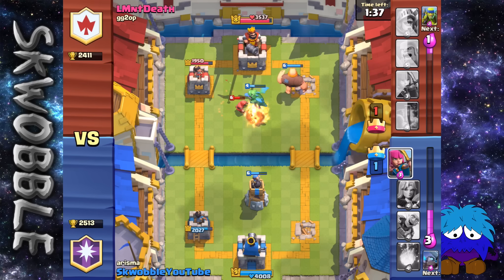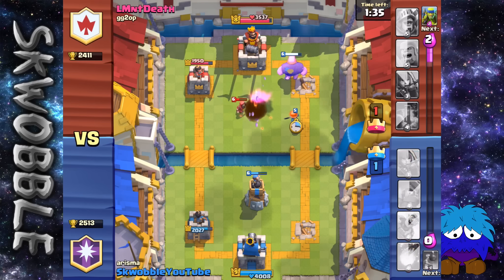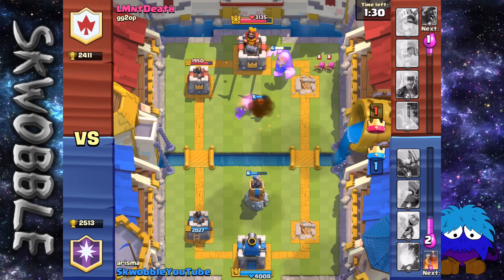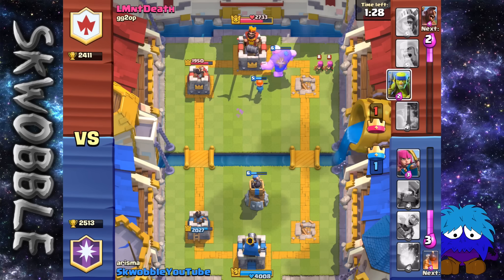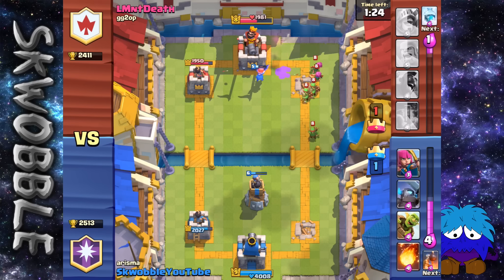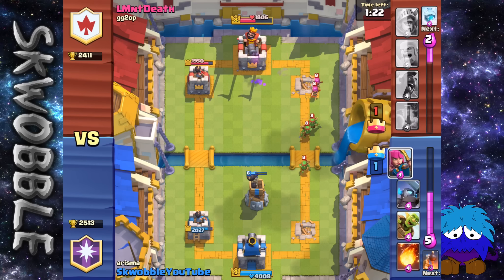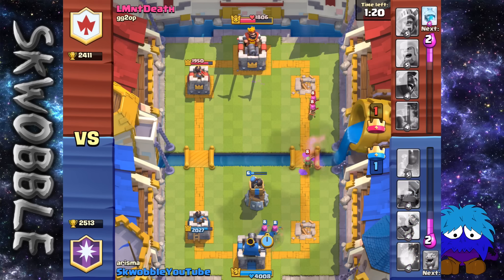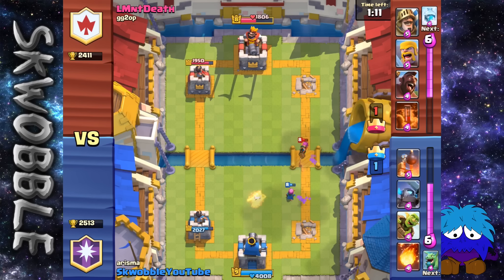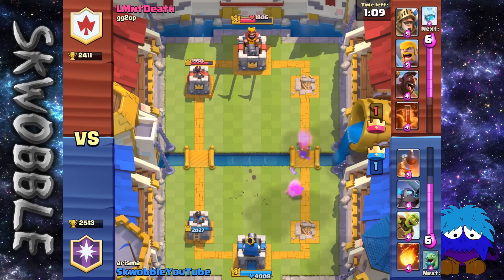The Dragon just decided to go over to the left tower, but luckily it still almost took out that Wizard. There was a very bad drop placement of my Valkyrie — she ended up losing half her health before she even got to the Wizard. And now my Bomb Tower is just going to get rid of those Spear Goblins. Hopefully it has enough hit points left to get rid of those Archers, but unluckily they are still out of range.